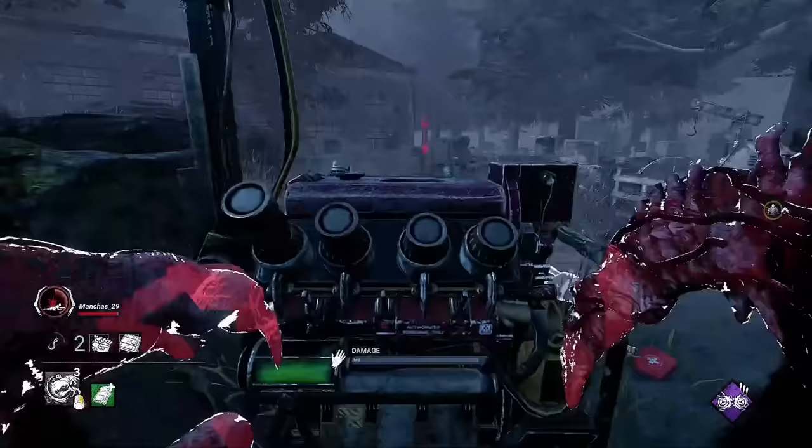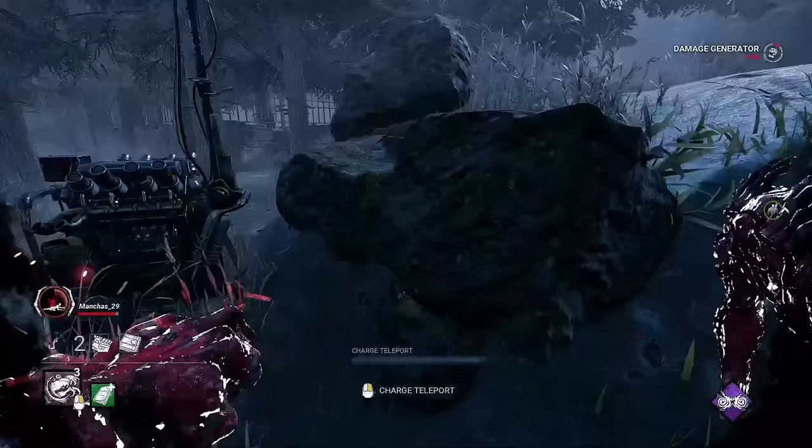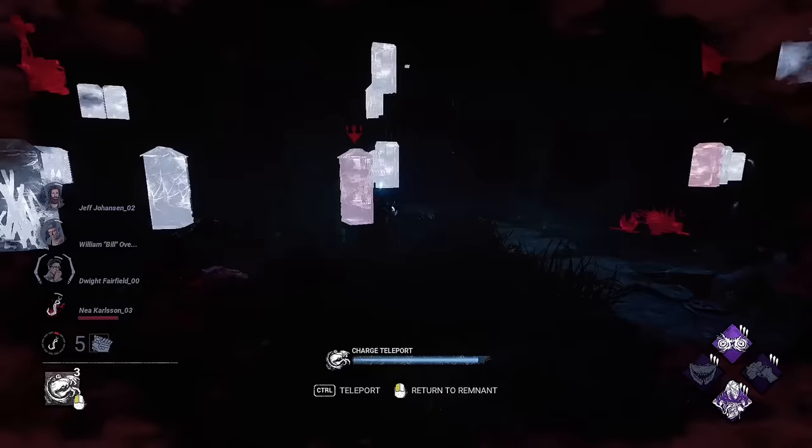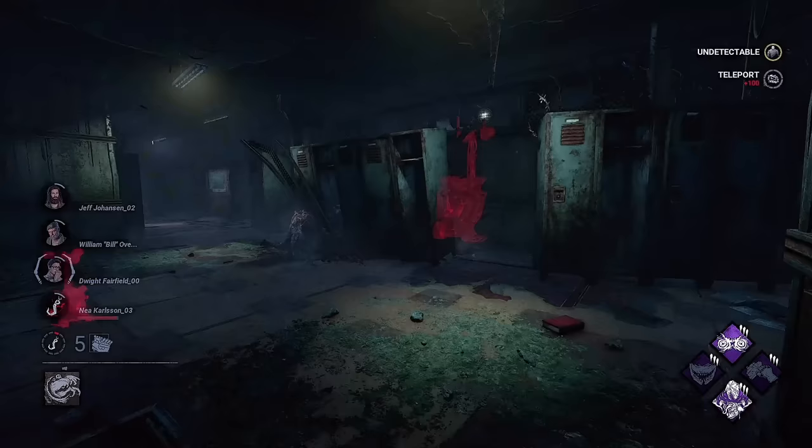Use your remnant to instantly return to a better position while scouting. Oftentimes you may be in a situation where you're not sure where the survivors are, but you are defending an important generator or hook. If you leave your remnant behind, you will be able to leave that area and try to gain information on any remaining survivors. If you feel like you need to return to the area you are defending, or are unsuccessful in finding anyone, you can instantly return to your remnant.